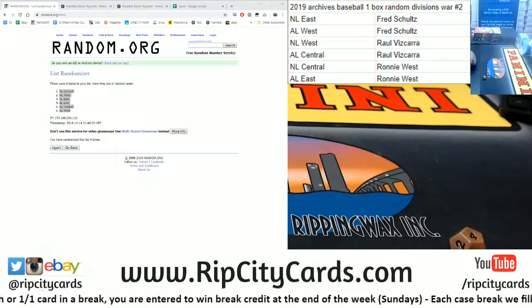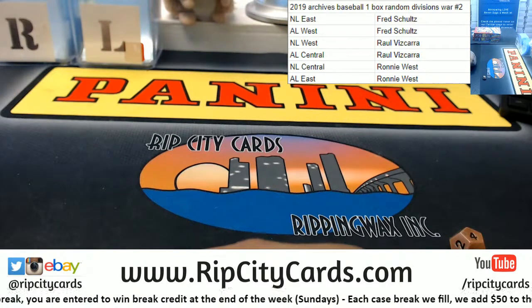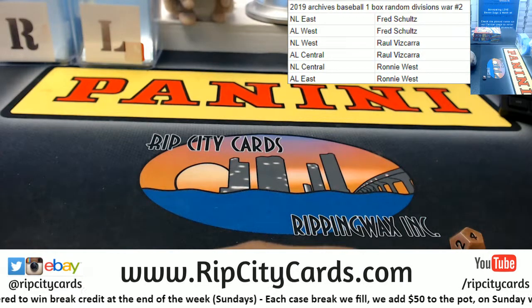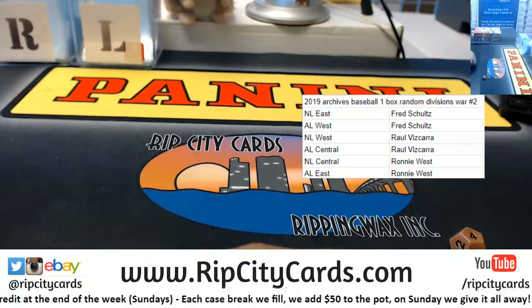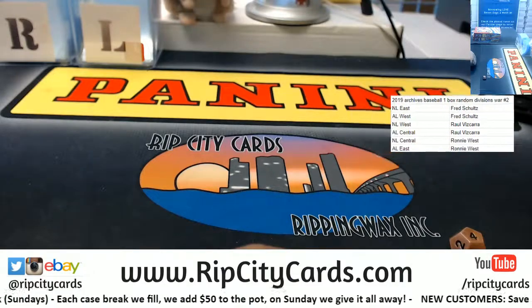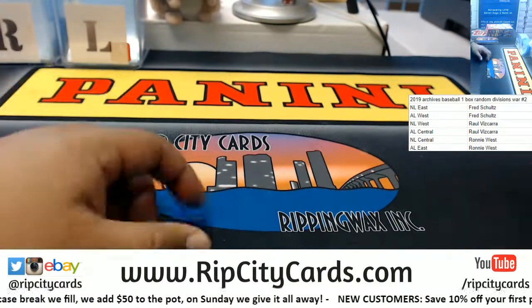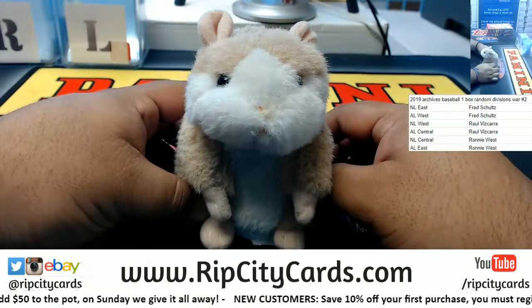Boom, so Fred has the NL East and the AL West, Raul has the NL West and the AL Central, Ronnie has the NL Central and the AL East. Let's make that smaller and put it over here. Good luck, everybody.